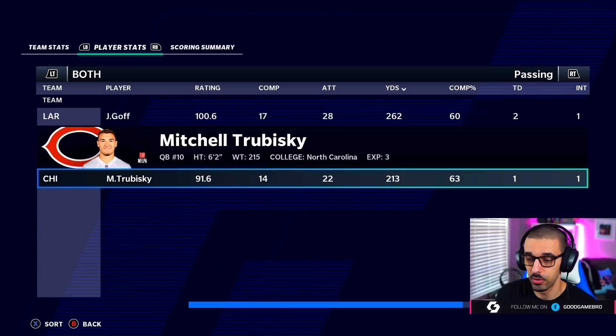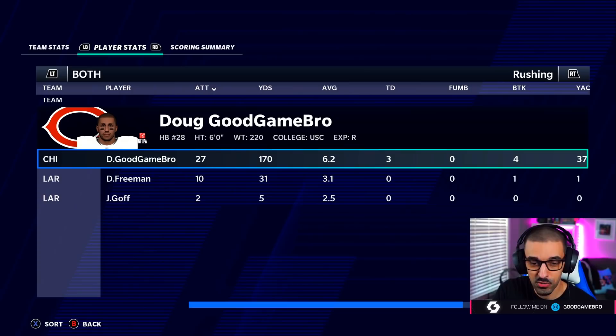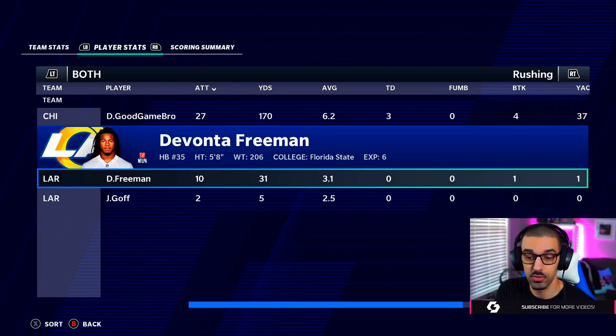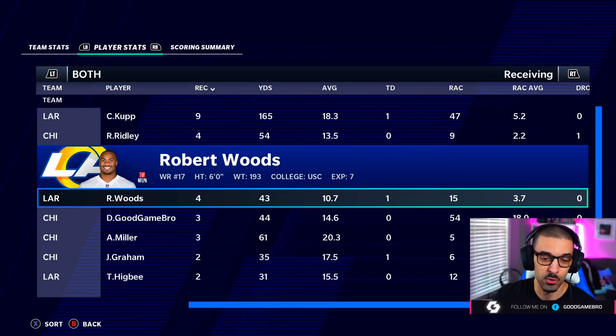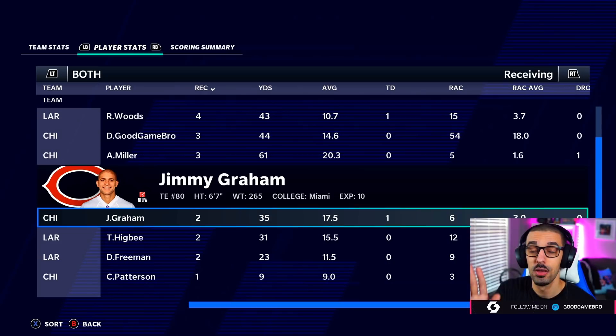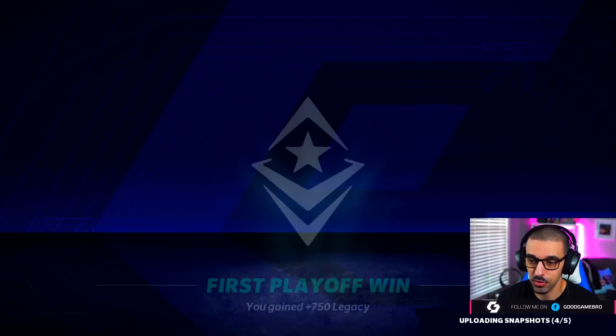After the game — Jared Goff had a pretty good game: one turnover, two touchdowns, and 260 yards. Trubisky — we don't got to look at him. Your boy: 27 attempts, 170 yards, three touchdowns. Devonta Freeman, who I didn't know played for the Rams, 10 for 31. Cooper Kupp literally had an incredible game — nine grabs, 165 yards, and a touchdown without a single drop. Riley Ridley, whose name we now know, 4 for 54, no touchdowns. Robert Woods had a couple of grabs. Your boy at 3 for 44. And then Jimmy Graham again, back in the end zone — that's good to see. Our first playoff win — that's 2,500 experience points. Gotta love that.